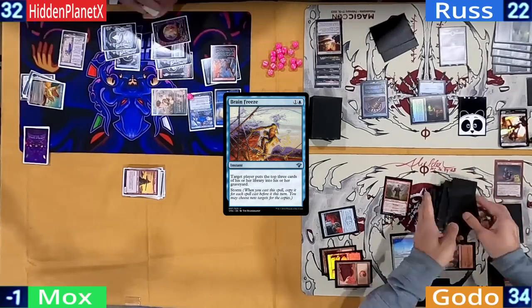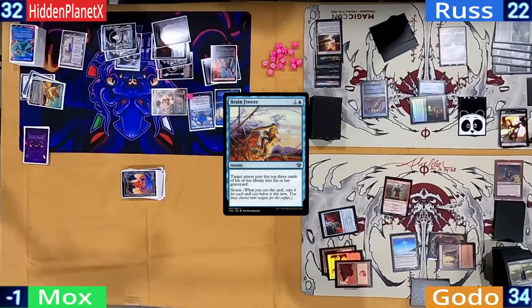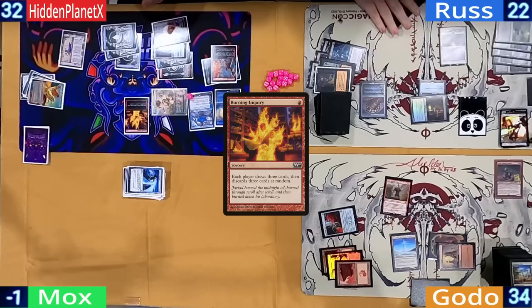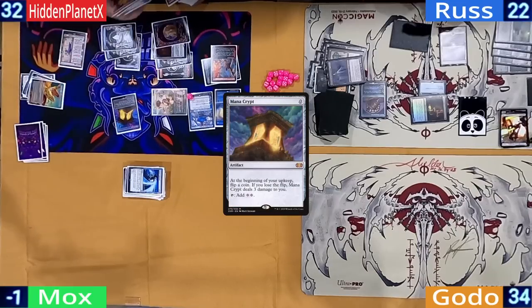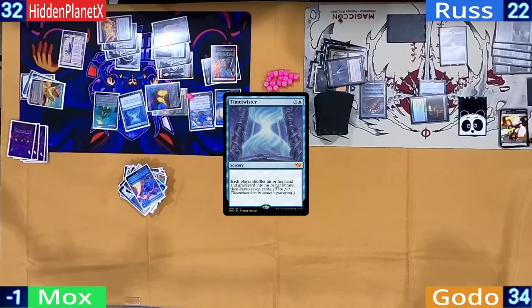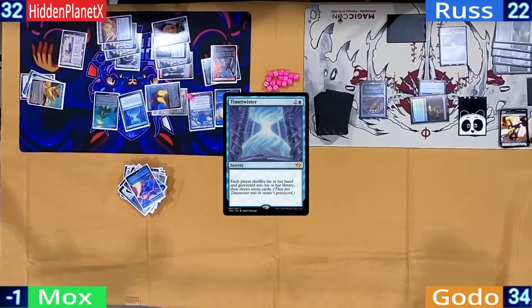It's unfortunate that Hidden didn't do this before combat, as Riel would have been large enough to wipe out Ross. After Hidden mills Godo out, he re-escapes his Burning Inquiry to have Godo draw out. Hidden starts escaping out cheap mana rocks. When the dust settles, Hidden is left with four cards in his library and afraid that's not enough, so he casts a Time Twister — then ends his turn, sacrificing his Breach as well.